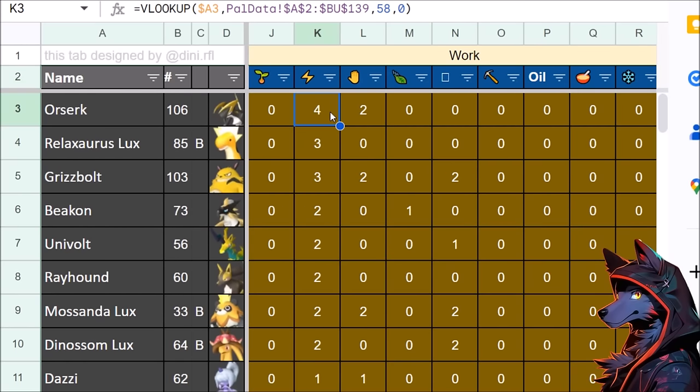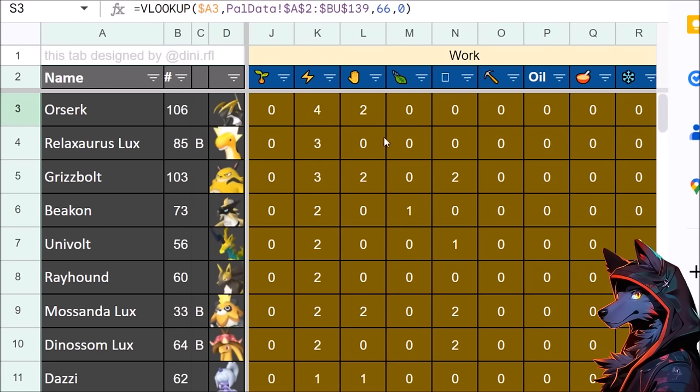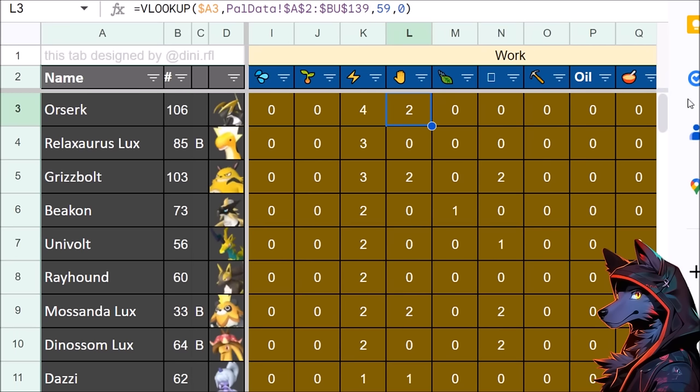This also shows that Orzirk is just one of the best pals. It's going to fill up your electricity really quick, and when you're not using it for that, it has 3 transport. Then it can be called to do some decent crafting or put on the line, so it won't get distracted by mining or gathering — it's just always ready to help.